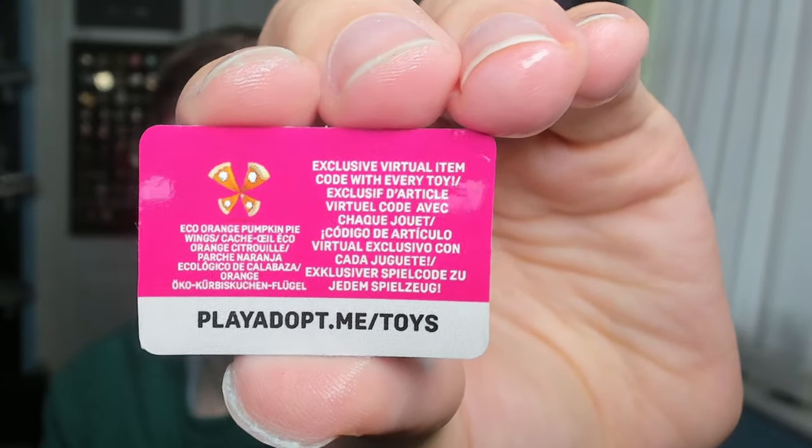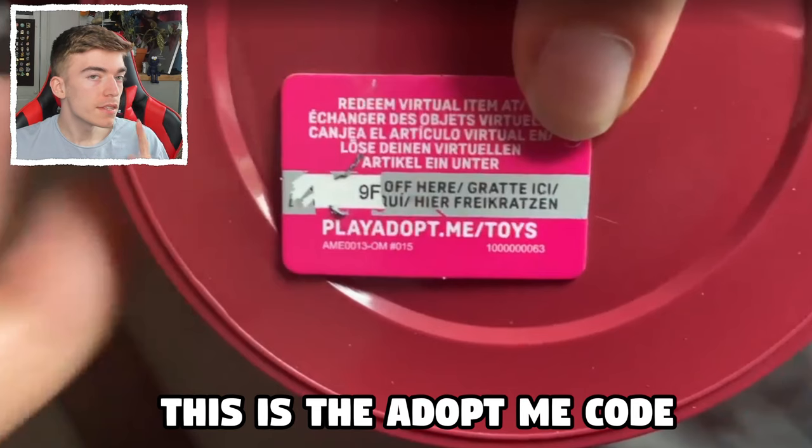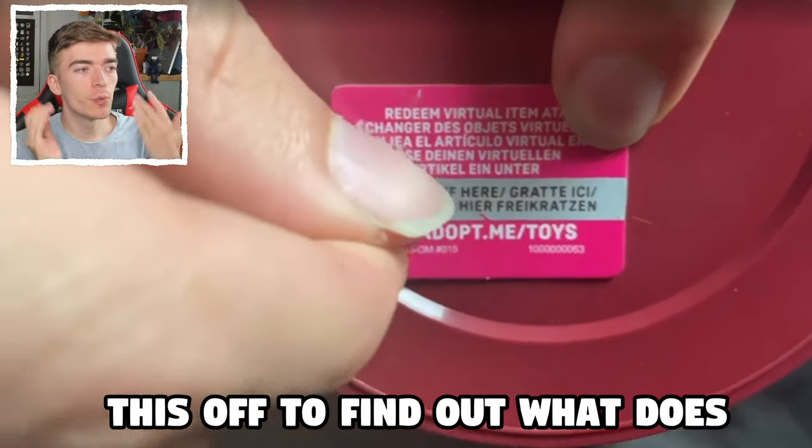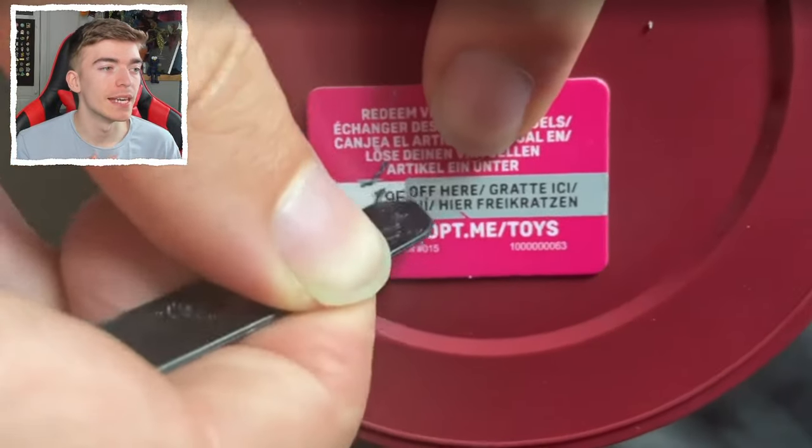We got a red panda! And also a toy code to get the eco orange pumpkin pie, which I think is an avatar accessory to dress up as. This is the Adopt Me code — let's go and scratch this off to find out what the code actually does and how we even go and use it.